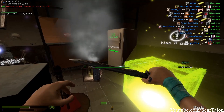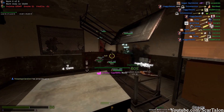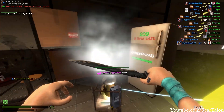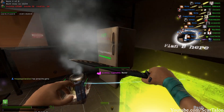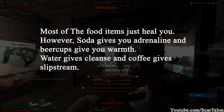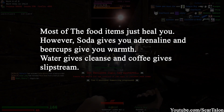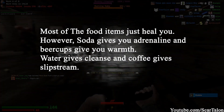The fridge. Fridges are used for collecting food. Every 280 seconds you can get one resupply of food from the fridge. Most of the food items just heal you. However, soda gives you adrenaline and beer cups give you warmth. Water gives cleanse and coffee gives slipstream.